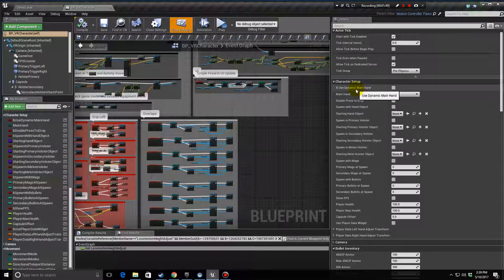The 'Use Dynamic Main Hand' variable controls whether your main hand can be your right or left hand depending on which hand you pick up a gun with. Main hand in Weapon Master is your dominant hand, while offhand is your non-dominant hand. Guns can only be picked up by the main hand because the trackpad is used for manipulating things like dropping a mag or changing fire mode, whereas on the offhand the trackpad is used for actual movement. In the future, dynamic main hand will let you swap the weapon between hands without dropping it — that's probably coming in version 1.1.